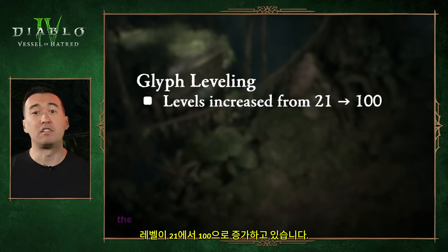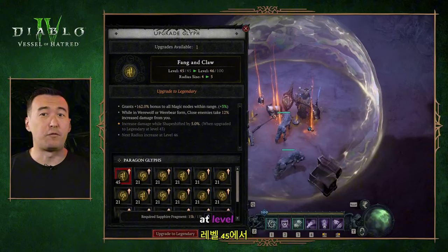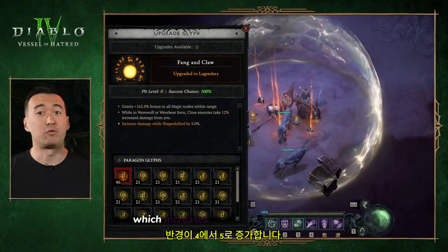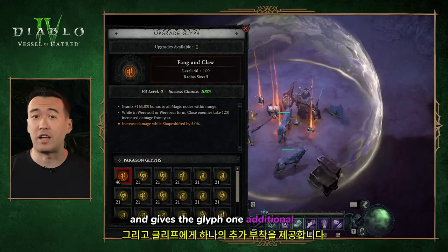On the topic of glyphs, the levels are being increased from 21 to 100. At level 45, a rare glyph can be upgraded to a legendary glyph, which increases the radius from 4 to 5 and gives the glyph one additional affix.